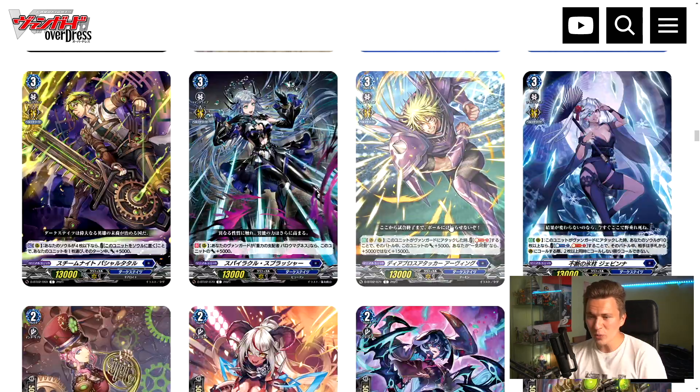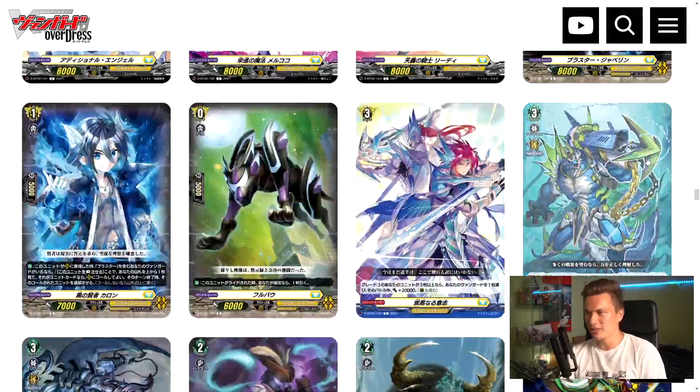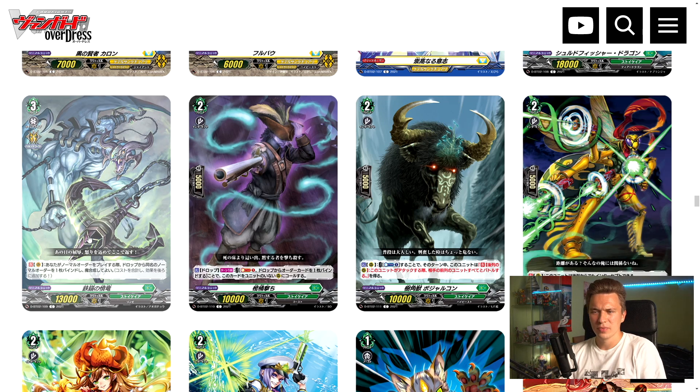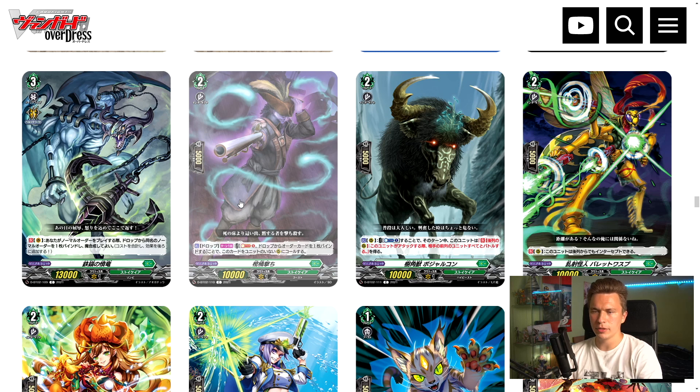One card lets you choose a rearguard and give it 5k power for every five cards in your drop zone, and if you have 15 or more cards in your drop zone give it a crit — also insane in premium. There are too many good cards for Zorga; how do you choose what to play? There's also an 18k power grade 3 that has a restriction — you have to call a card not from hand that turn for it to attack, but in premium you can just retire over it and start an 18k body during your opponent's turn. There's a weird vanguard circle skill that says when you play a normal order you have to bind a card with the same name as that order to Alchemagic — so it's a budget Alchemagic deck but very restricted.